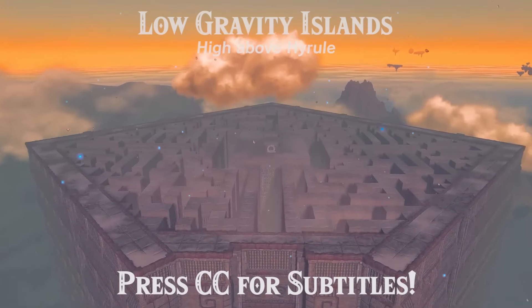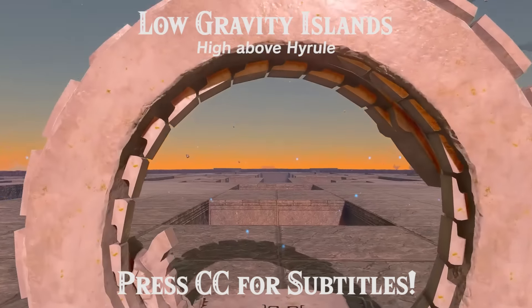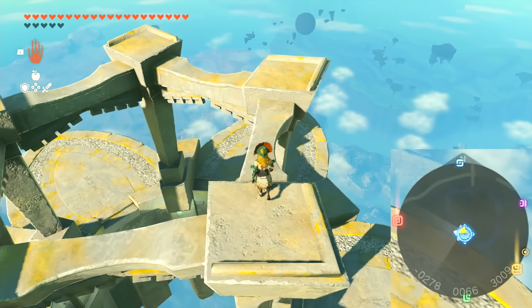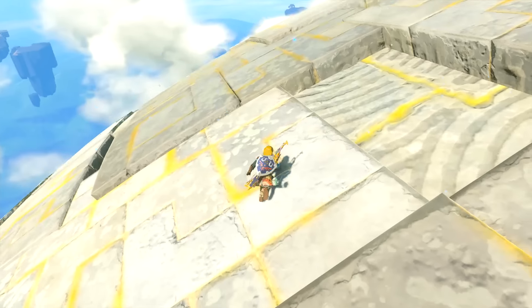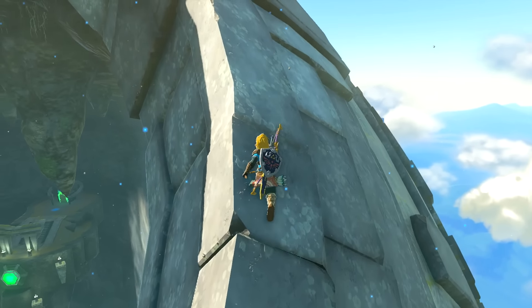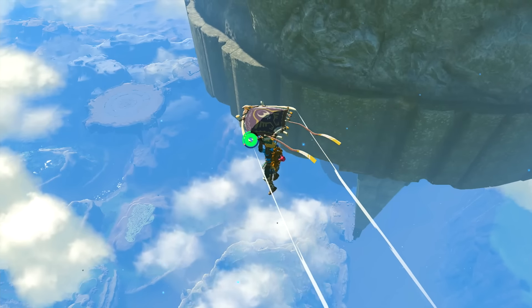Are these islands low gravity as they are the highest in the game? Apparently not, as both the launch point down to the Wind Temple and the Zonai Relief Island 3000 points above the sea are not low gravity. So why does Link moon-jump, moon-glide, and moon-walk on a few islands and not others? Well, that is the mystery.